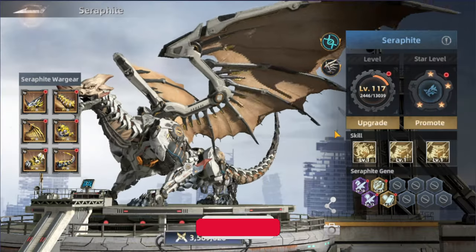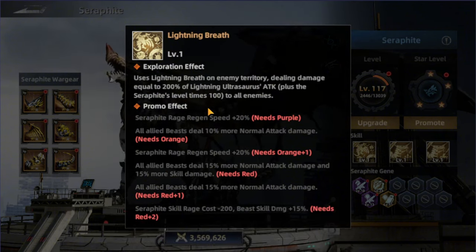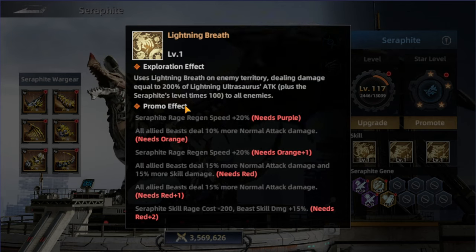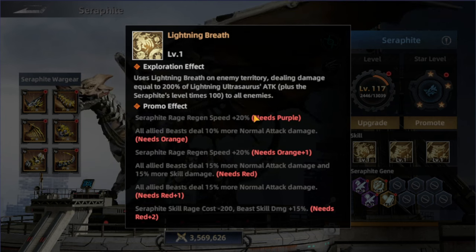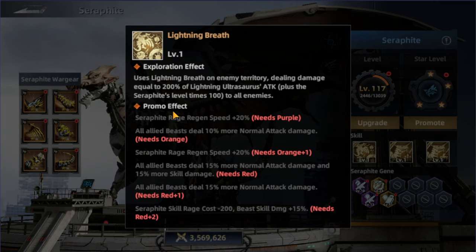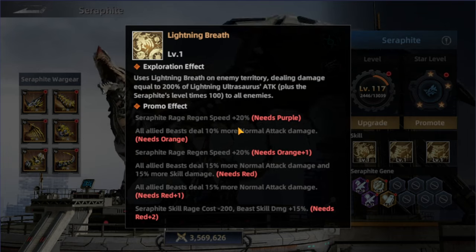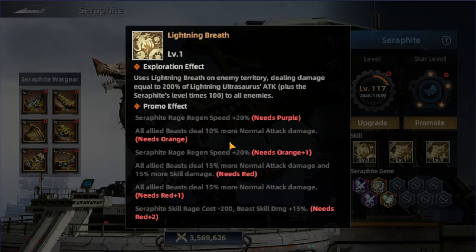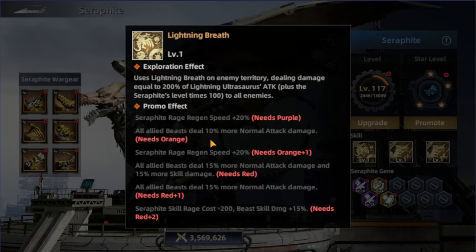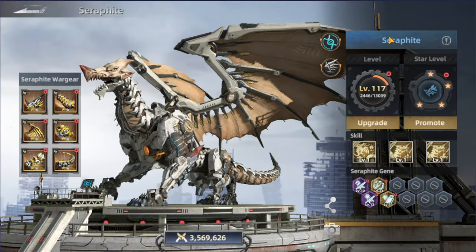Then we have the skills. There are three skills. The first skill is Lightning Breathe, which is an exploration effect — it uses lightning breathe on enemy territory dealing damage equal to 200% of the lightning ultra source attack, plus the surf fight level times 100 to all enemies. When promoted to purple, it increases the surf fight rage regain speed by 20% faster, and all allied beasts deal 10% more normal attack damage. To unlock certain stats you need the surf fight at orange, and each effect shows exactly which promote level is required.